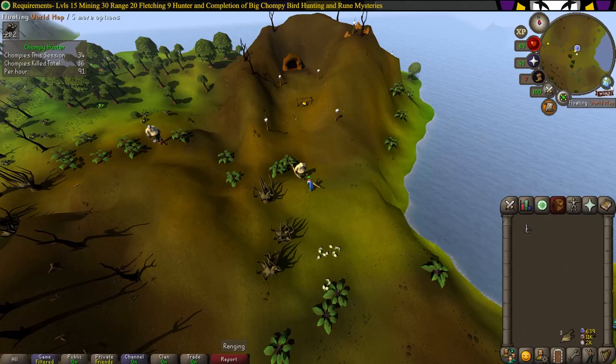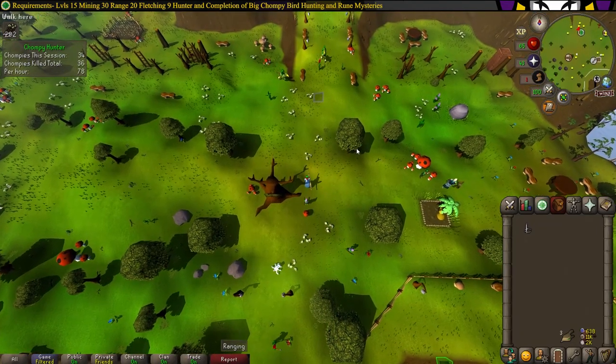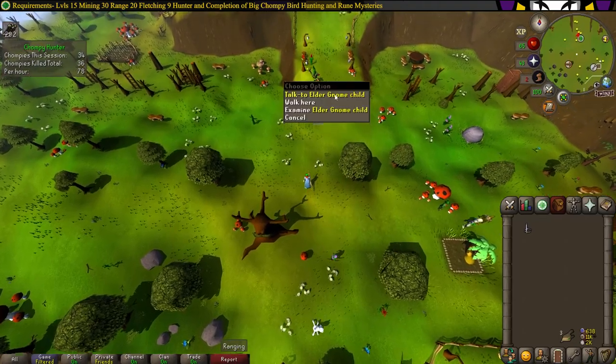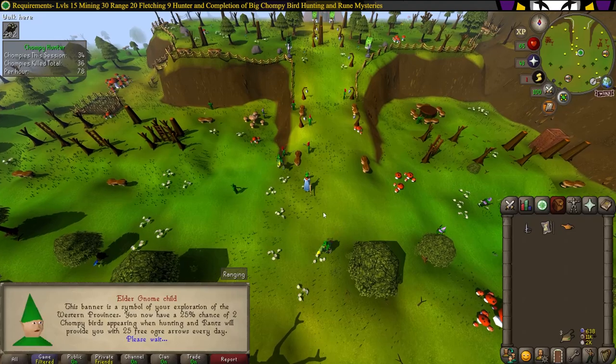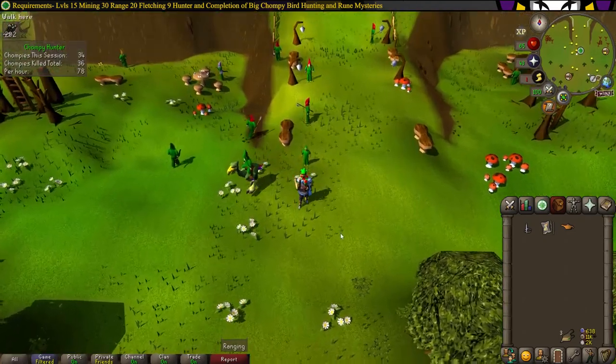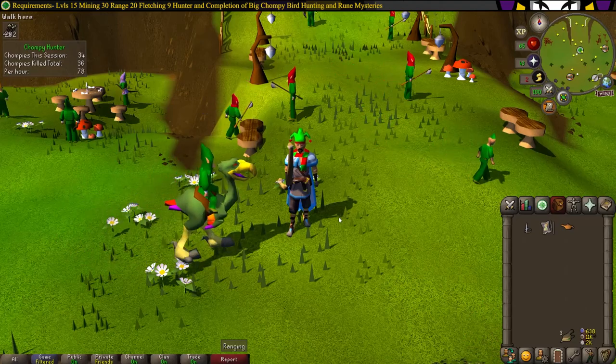Now to collect your reward, head back to the Tree Gnome Stronghold. Once you're there, head north and find the Elder Gnome Child. Talk to him and that is the Western Province Easy Diary completed. I hope this guide helps you — thank you all for watching and I'll see you next time.